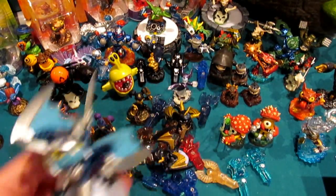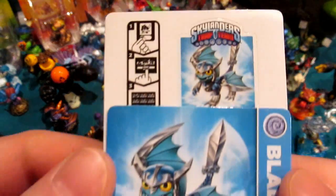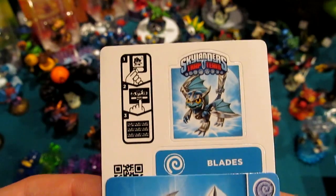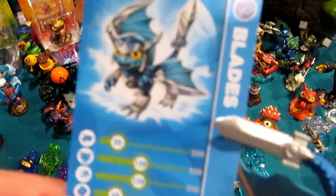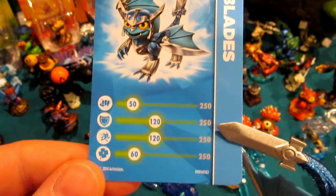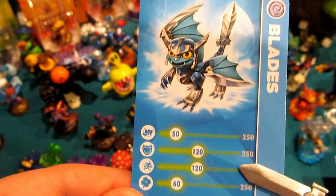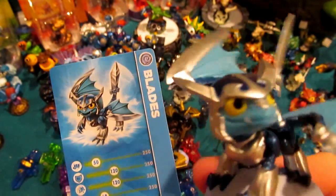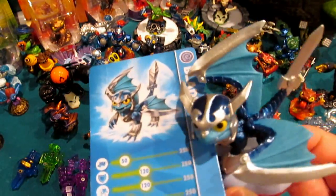In addition to this super sweet aesthetic figure of Blades, you get the stat card and sticker sheet. Let's crunch these numbers — I'll use the sword as a pointer. Power: 50 of 250. Armor: 120 of 250. Speed/agility: 120 of 250. Luck: 60 of 250. Add all that up and we've got 350 out of 1,000 on the cards. His end-game stats: max health 280, speed 60, armor 30, critical hit 10, and elemental power 25.